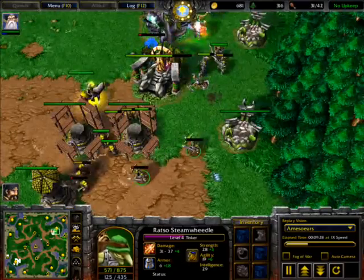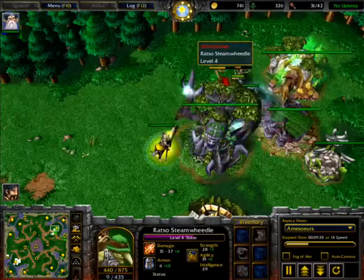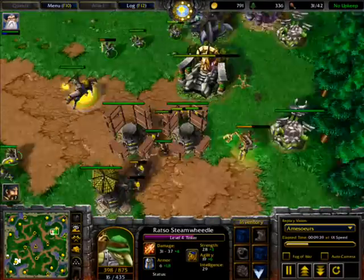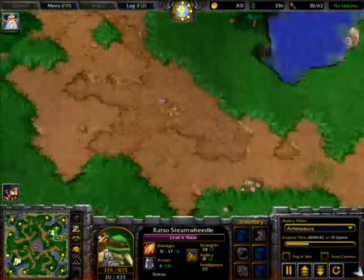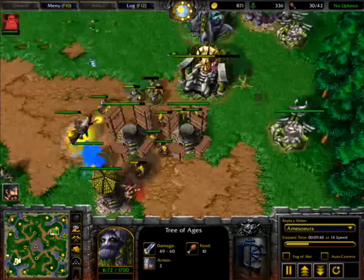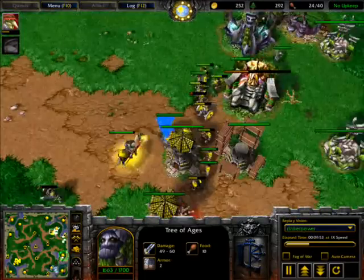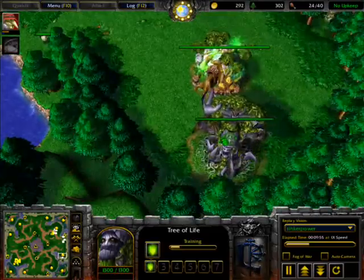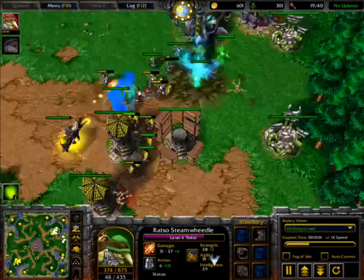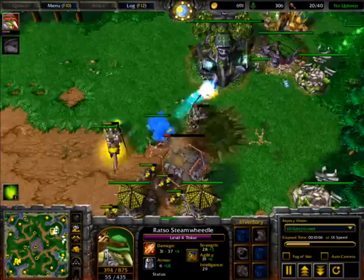Now the Goblin Tinker is being targeted. The Archmage is at level 4, same as the Tinker — an even battle between the heroes. But the human has towers and many units, while the Ancient of War is producing nothing even with 800 gold. He does have an expansion though — it doesn't really matter. Even if this base gets taken down, he can build it all over again using the expansion. As a Night Elf, he can build his base all over the map.